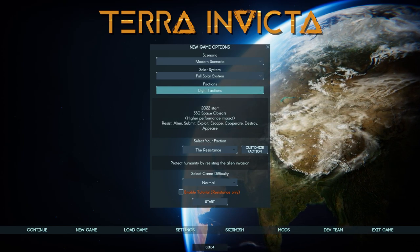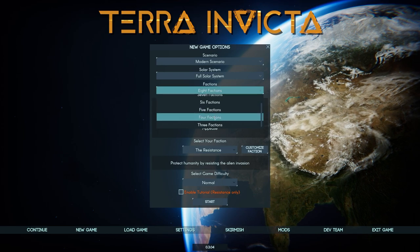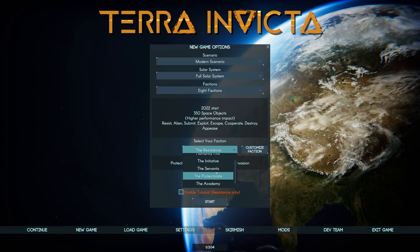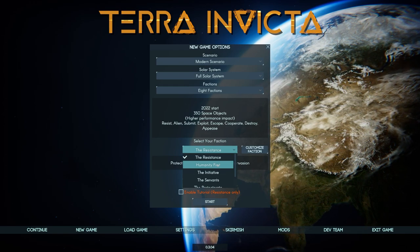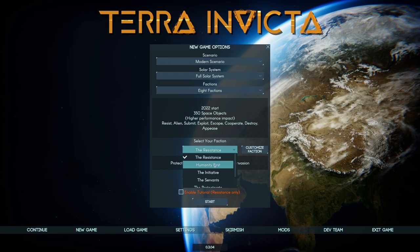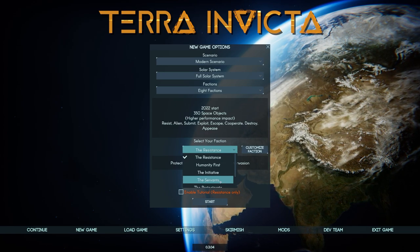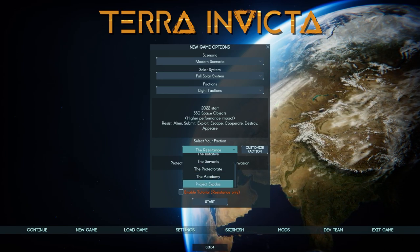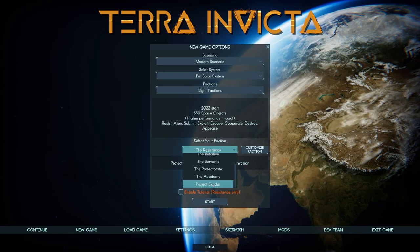There are a total of eight factions, and you choose one to control — each faction is different. If you want a slightly easier game you can reduce the number of factions. Each faction has different goals, objectives, and ideals. For example, Humanity First wants to wipe out all aliens and wants humanity to be the number one faction going forward in the solar system. Then you have the Servants, who basically want to give the aliens whatever they want — they're essentially backstabbing Earth to appease the aliens.